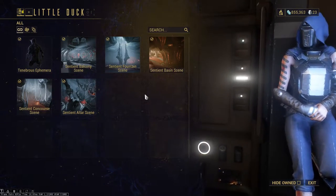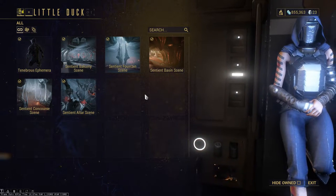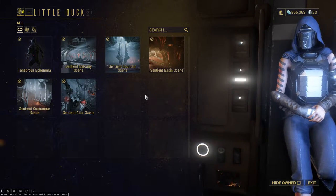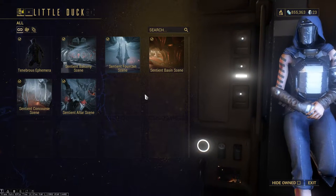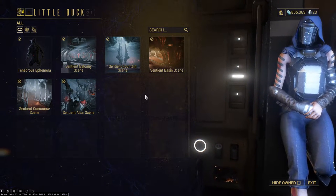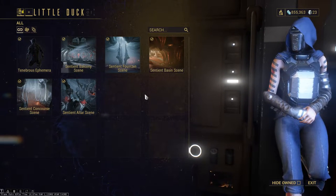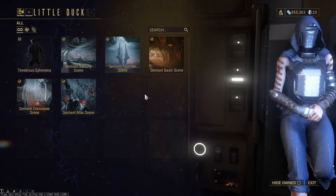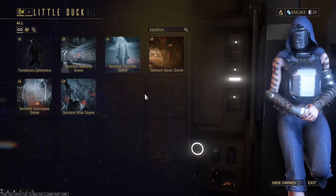As you can see, I've already bought everything Little Duck has to offer. You might think that I've completed the Railjack mission 65 times, destroyed all the fighters, crew ships, completed all the mission objectives, and the Murex — it's gonna take forever! But that's actually not the case, which is also the reason why I'm making this video, because it takes only 3 hours of farming to buy all of these.